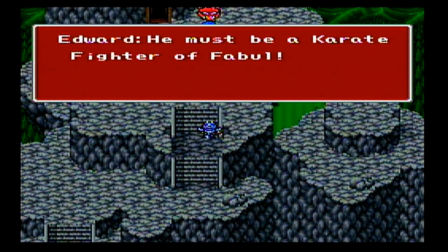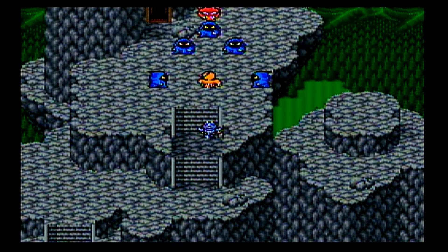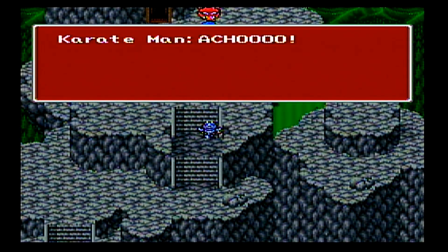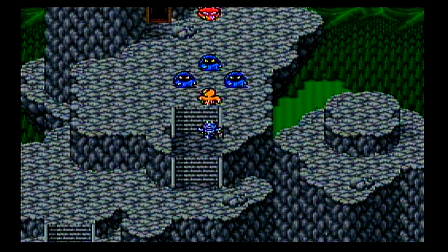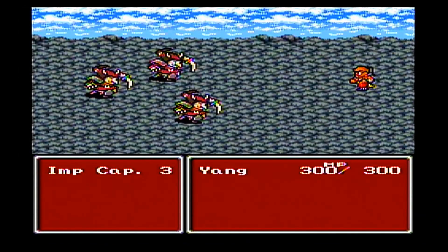He must be a karate fighter for Buell. He's going to take on these enemies here. Take these guys out, and then we get a little cutscene that shows off what this guy's abilities are. He's a stripped fighter — doesn't use magic. His name is Yang.